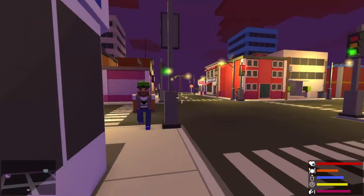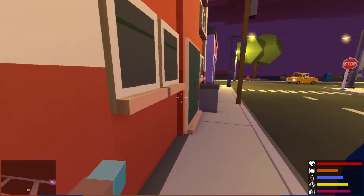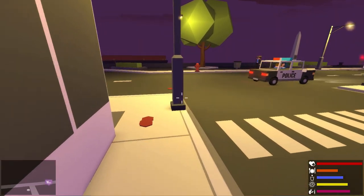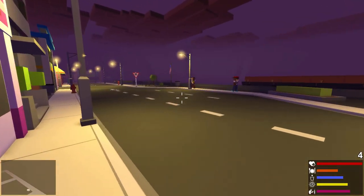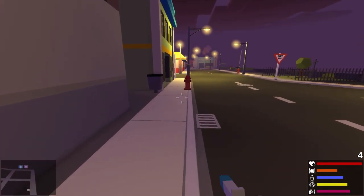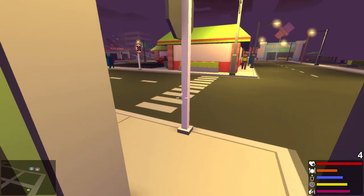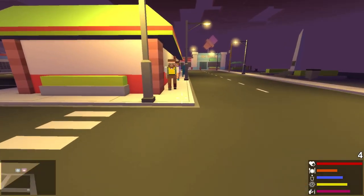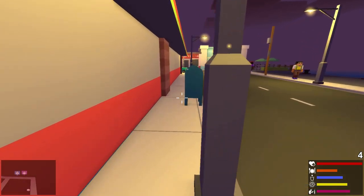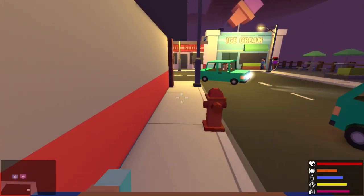I think the defibrillator might be for multiplayer use — I'm not quite sure how it works yet. But we are giving people morphine shots. Not sure what else there is to do other than just save people. We can morphine shot people, but I don't think that really does much either. Let's go over to the bank and deposit the money we earned from saving people's lives.